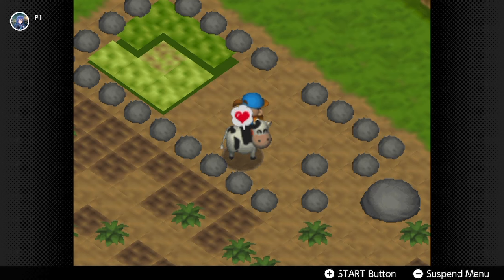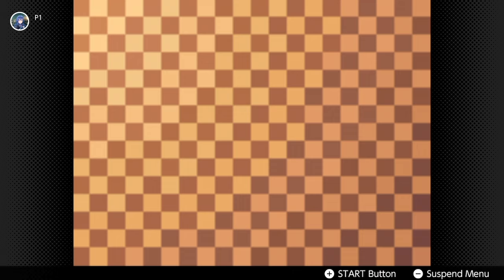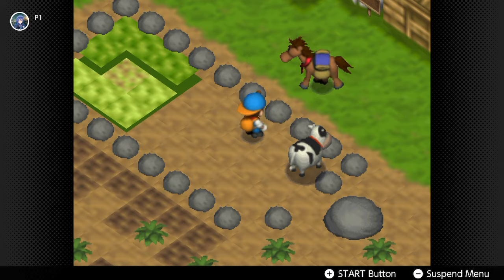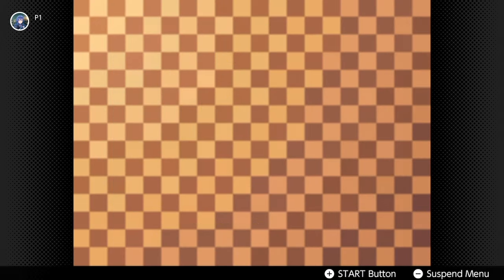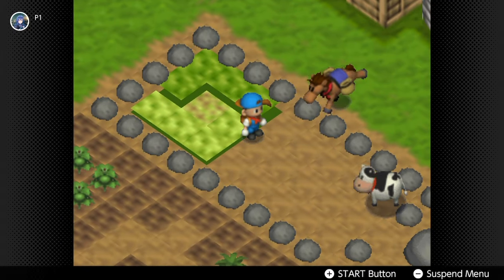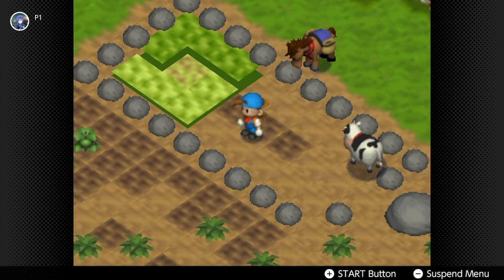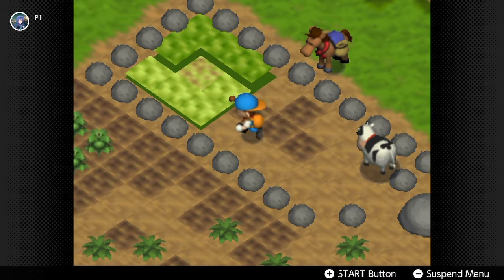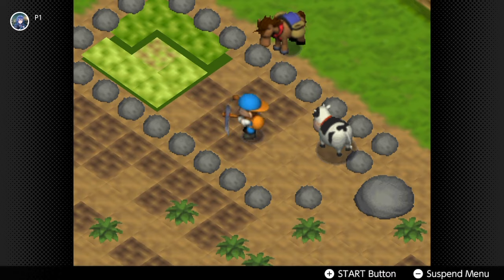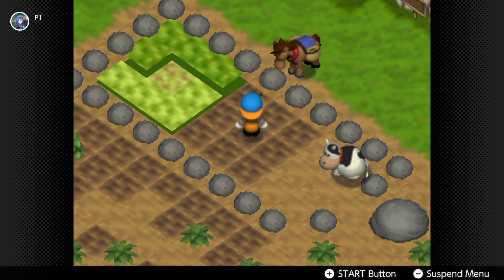Attacking your cow actually has a weird effect — it usually increases its affection, so you can do that at your own risk. However, if you don't feed your cow for one day, it's minus nine affection points. On top of that, your cow's affection level goes down by one every day naturally, so make sure you're talking to, brushing, and milking your cow every day to offset that minus one.